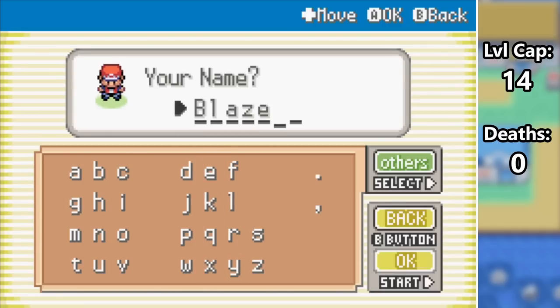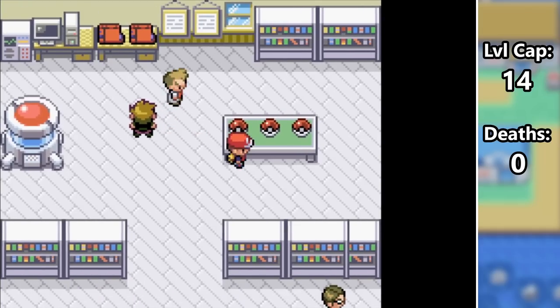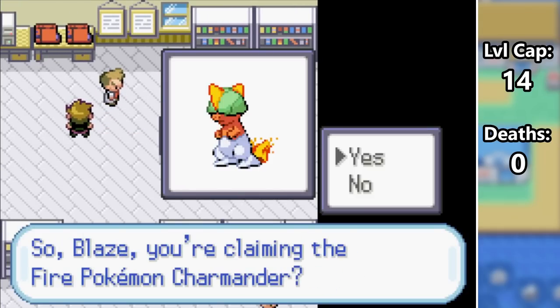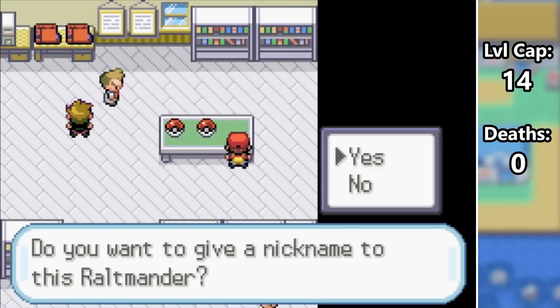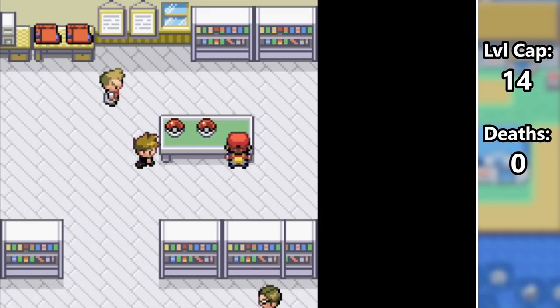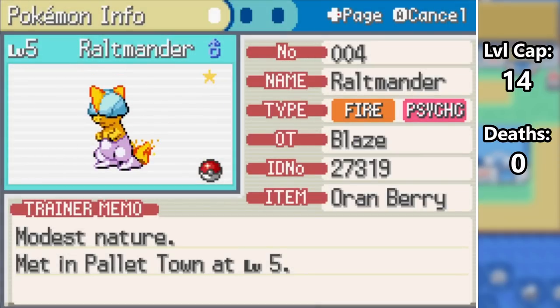I named myself Blaze and my rival Torrent to really get into the spirit of things. Once it's time to get our starter, we're obviously going with Raltmander, which is a fusion of my two favorite types, Fire and Psychic. I'm not gonna be nicknaming our starter because I have to shiny hunt it, but I actually get the shiny on my 5th reset, so that took no time at all. Not only that, but he's also modest, which is awesome.